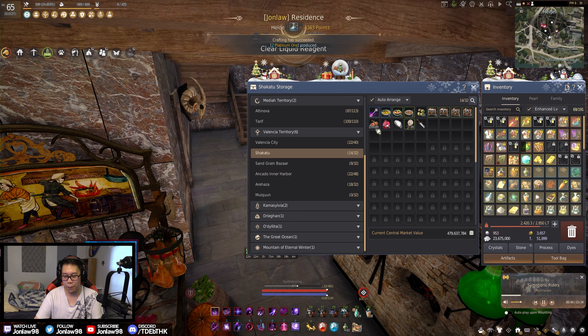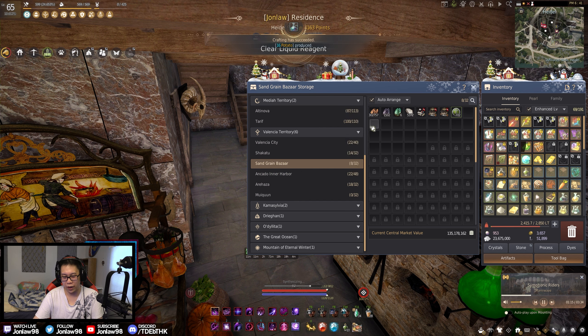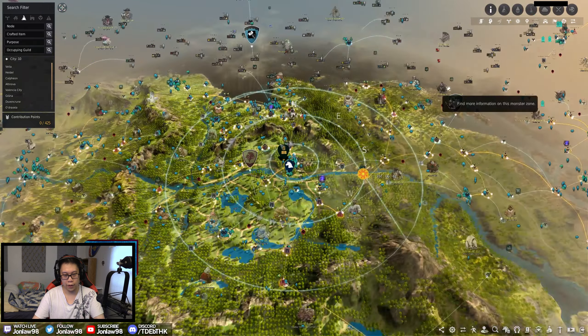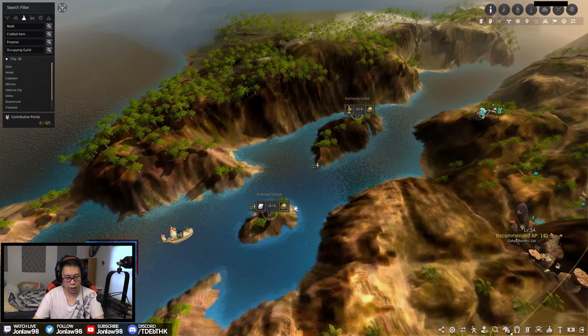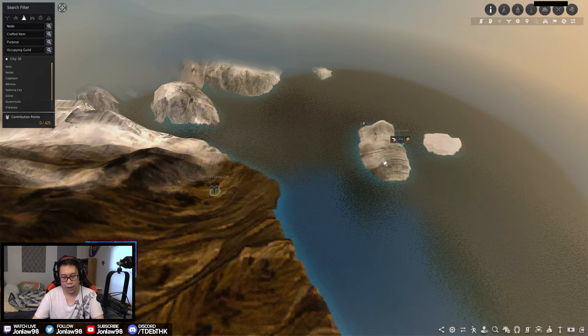Shakatu: I had exactly one node going on. Remember when figs used to sell for 15 to 20k each and then everyone caught on and the price tanked? That's it. I used to make an easy extra 100-200 million every week just selling these off the node, then people caught on. Feels bad. But you can still use them for cooking if nothing else. Sand Grain Bazaar — nothing there now. I used to have the Teff node going when I was actively making Valencia meals but I no longer need 300,000 of them.